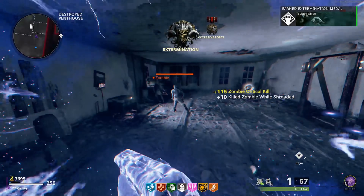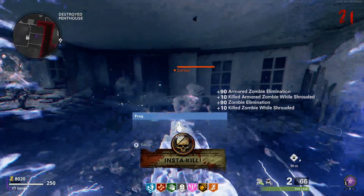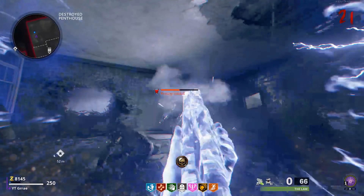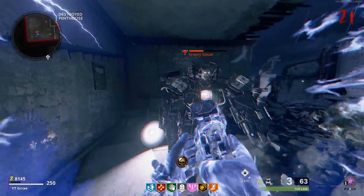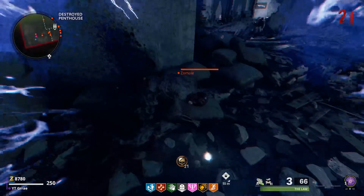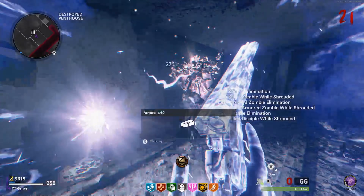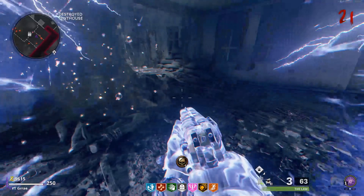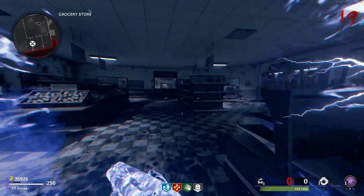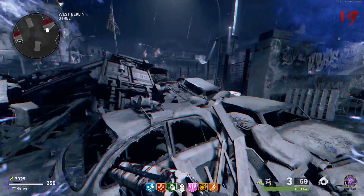I recommend you guys stand in the destroyed penthouse for two reasons. First, all the zombies will pile up in about three spots, making it very easy and fast to kill all of them. Second, whilst in this glitch, the mangler and disciples will actually spawn outside of the map if you're running around the streets, so instead stay up here and they will spawn up here with you. If you need to pack a punch or get perks, save a zombie at the end of the round and then go get your stuff.